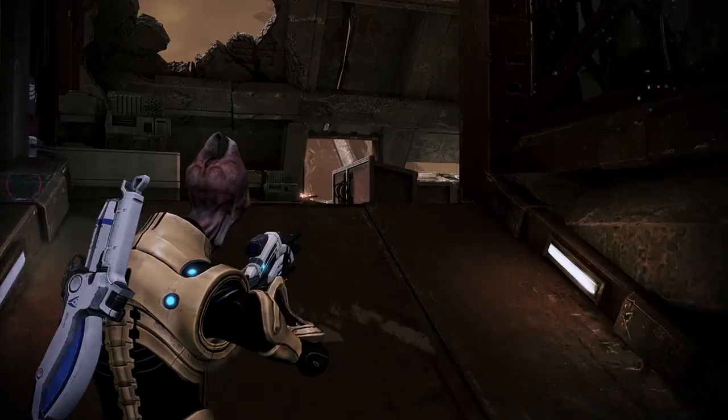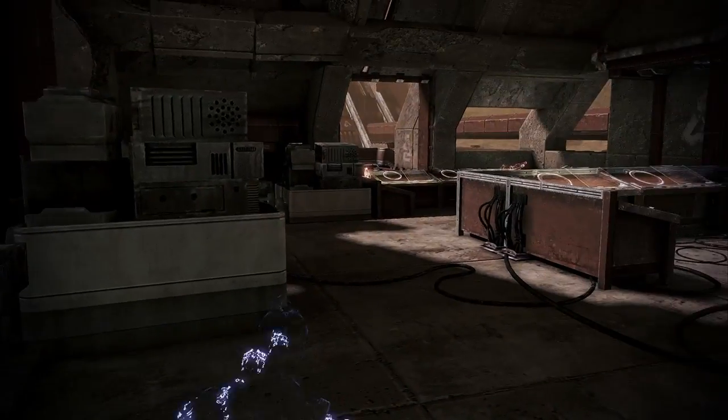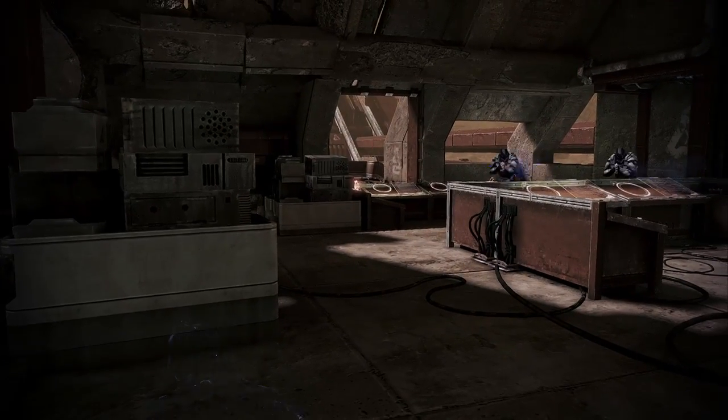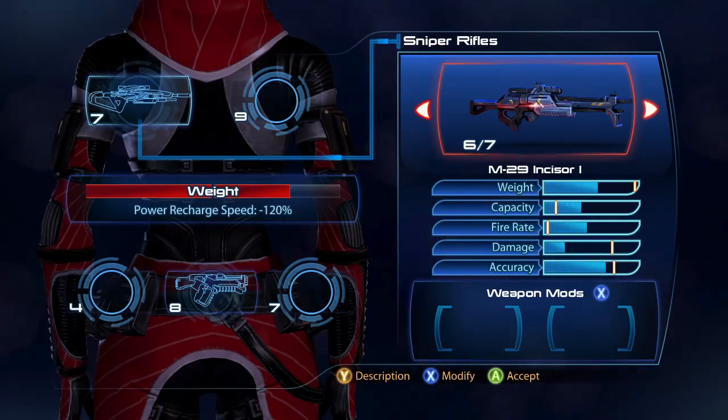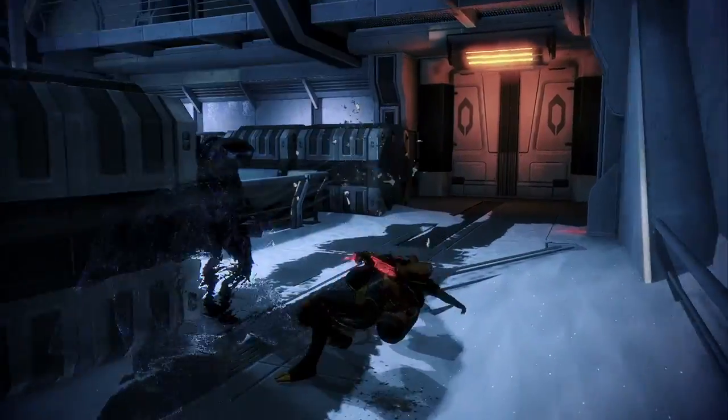The Infiltrator in multiplayer is a great class, a great team class — you can do all the objectives, you can cloak while disarming a bomb, cloak while rezzing a friend, and get away easily. Other than the sniper rifle, which is an obvious choice, the Infiltrator is really good with a shotgun, because he can cloak and get right up close to an enemy.